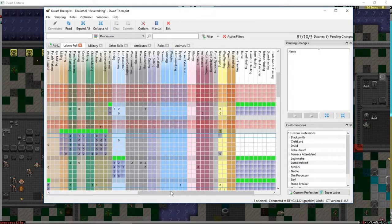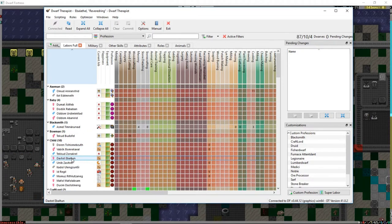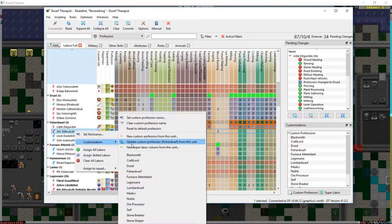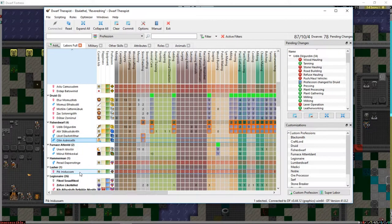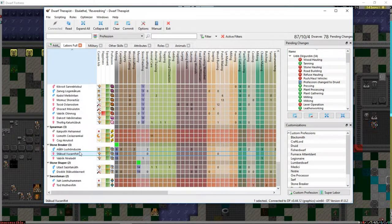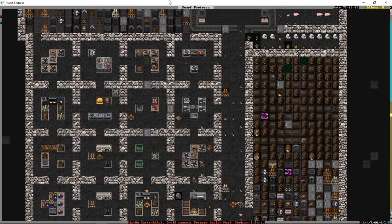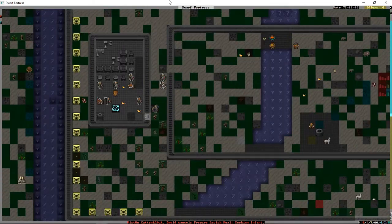Let's take a look and see if there's anyone we can reassign. We have 87 dwarves, 10 children. Fisher dwarves - we're going to assign two of them to be druids. We have 26 people in the military, two lumber dwarves, four medicae, a noble, three miners I need to keep, and two masons. Having a couple more druids and a couple more serfs should hopefully speed things along, especially for the druids because they have a lot of duties to attend to.